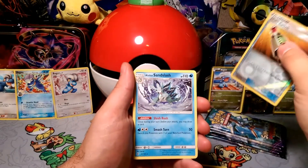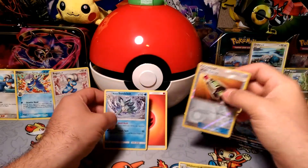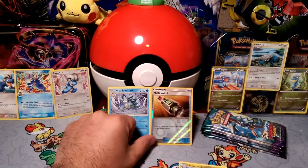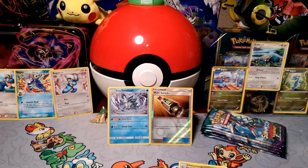And our rare in the pack is Alolan Sandslash. I ain't mad — I like Alolan Sandslash. That's Slush Rush. So there we go. Pack-a-day, Monday.